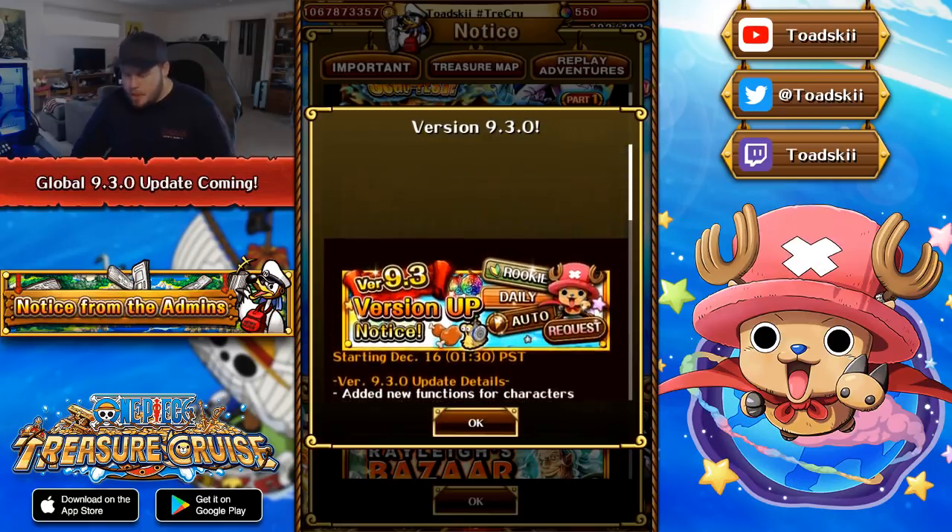First of all, added new functions for characters — that is interesting. We do know there's going to be another treasure map at the end of December around New Year's time. With that, we've also assumed it's likely going to be Vivi and Rebecca, as well as Shirahoshi and Mancheri as a dual unit. It could be for those characters, or we could be getting some global first units. Either way, added functions for new characters is always an exciting thing to see.